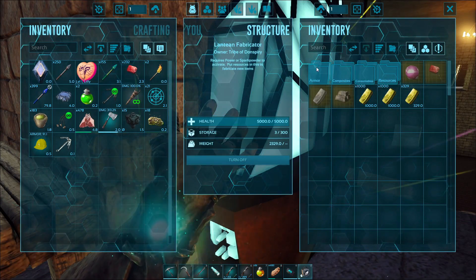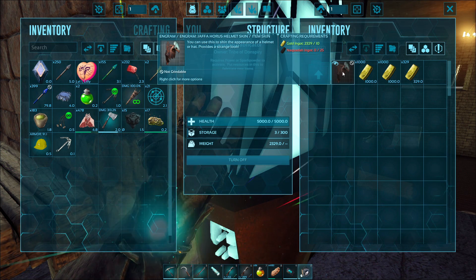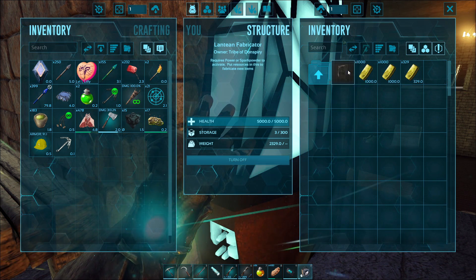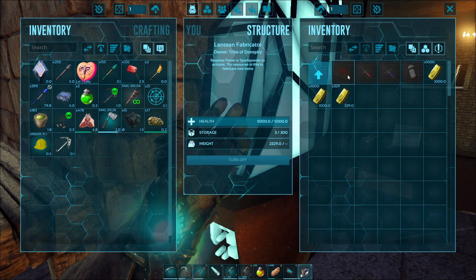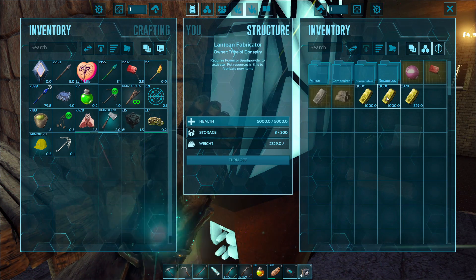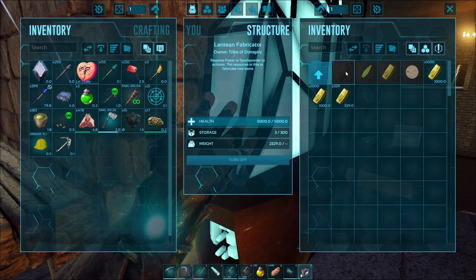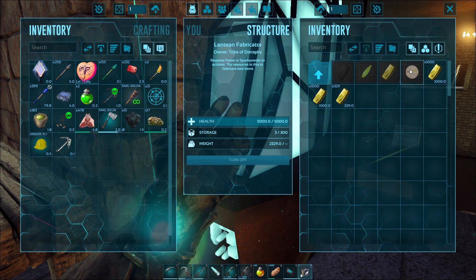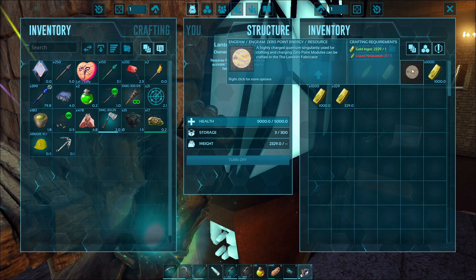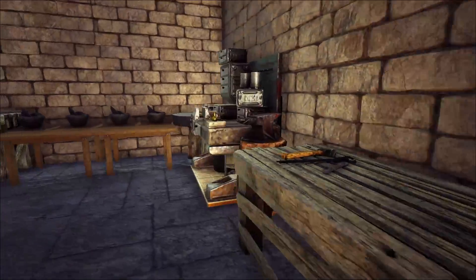This is from the Stargate mod. It's a helmet that you want to look like a Jaffa. I like Stargate, so when I saw it I figured I'd try and see what it does. It has some medical kits and stuff, and it also gives you gold which I struggled to find where to make. Apparently it's in the Lantean Fabricator — that's where you make gold directly from ore, and zero point energy. I didn't have enough time to immerse myself in the mod; I just wanted to make some gold for the lamps out in the front.